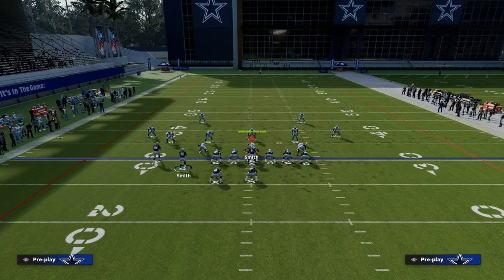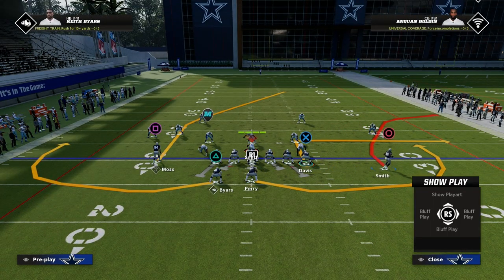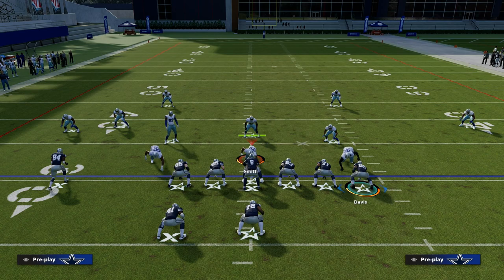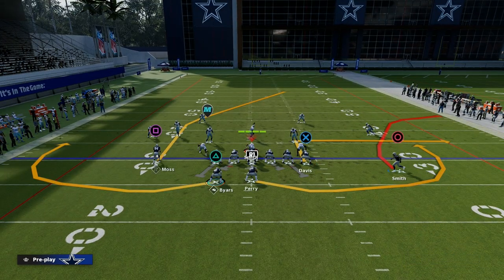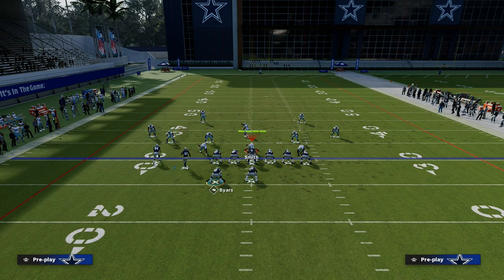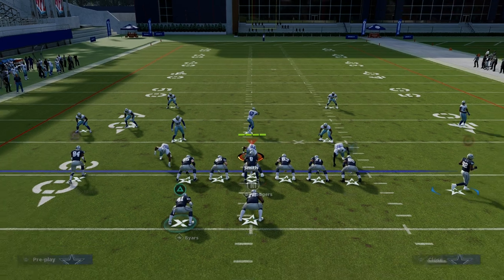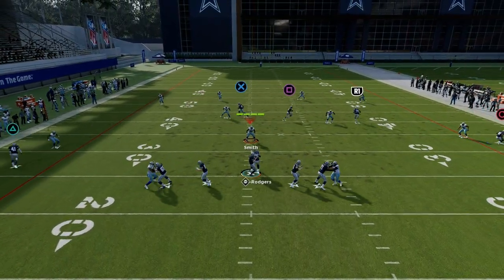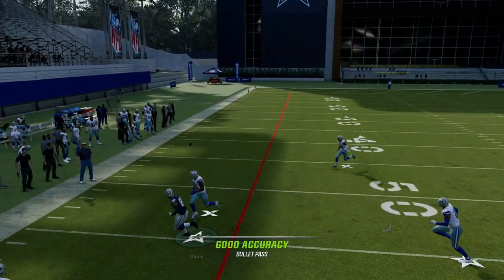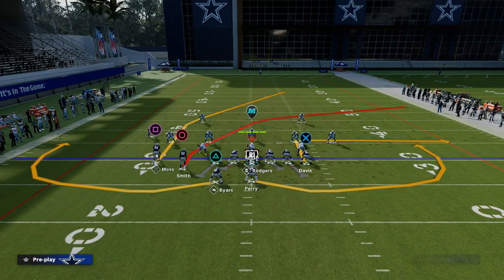If I motion this receiver across the formation, he's going to go all the way to the outside of the formation. If you wanted to, you could kind of snap throw. Using this motion over here, you'll see it kind of creates that slant post with that seam wheel, and then you also have the slant on the backside. So some cool stuff you can do with far tight slot — the possibilities are really endless in terms of what you can do from motion over.